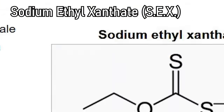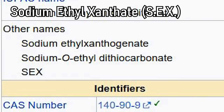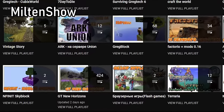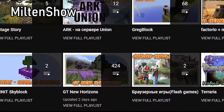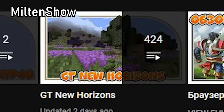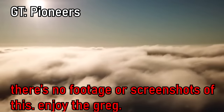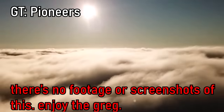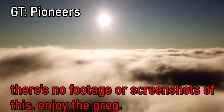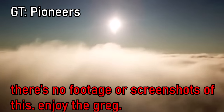Sodium ethyl xanthate is used in an extremely advanced ore processing chain involving froth flotation. Milton Show is the Russian equivalent of Karak82. He has been spending hundreds, if not thousands of hours streaming GTNH every single day to an audience of three people — it's actually kind of sad. Gregg tech Pioneers is a modpack developed by some random guy on Reddit about two years ago. It died after just a few weeks of development and is so obscure that you can't even find it on Google.